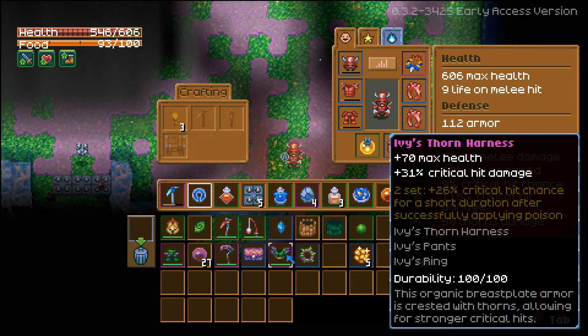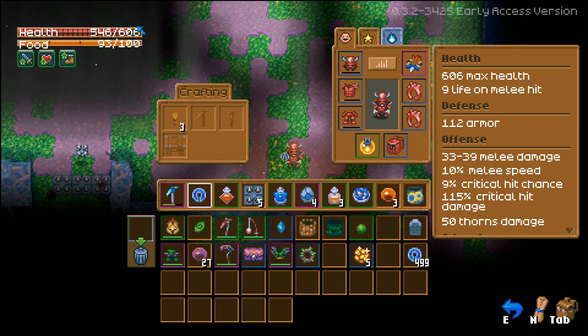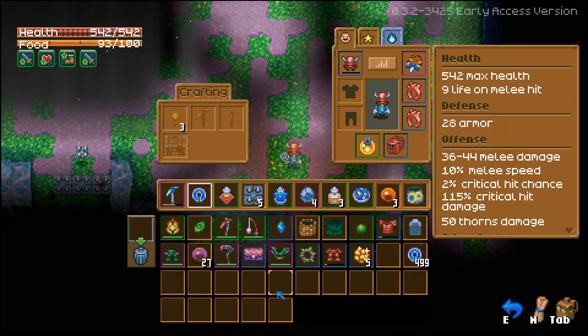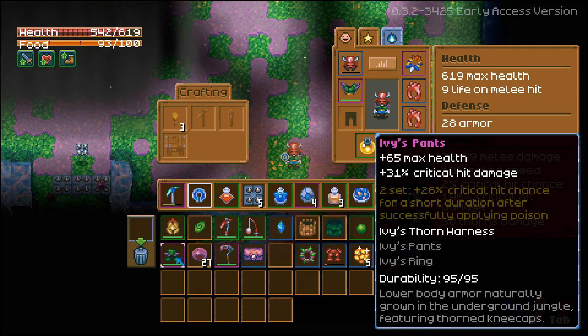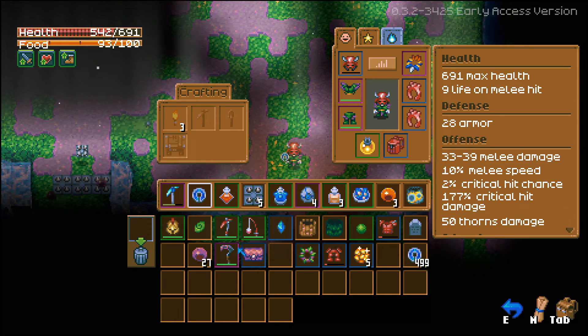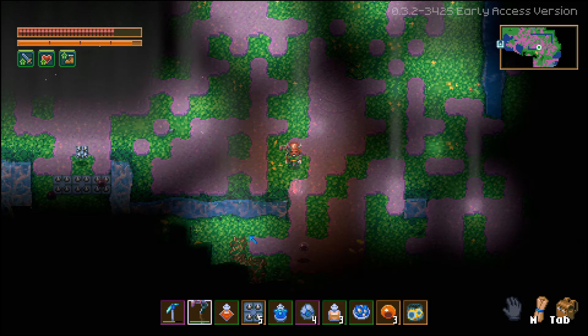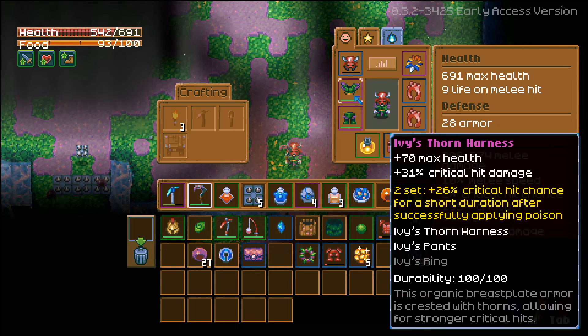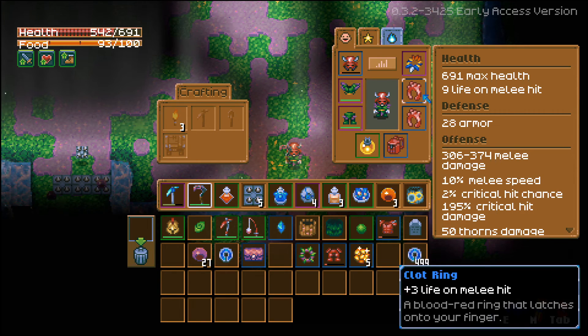The chest piece gives another 70 max health and 31 critical hit, plus the set bonus. Right now I have 606 health, but if I take off the Scarlet Breastplate and Scarlet Pants and put on the Thorn Harness and Ivy's Pants with the Poisonous Sickle, I have 691 health — almost 100 more health just from those two pieces.